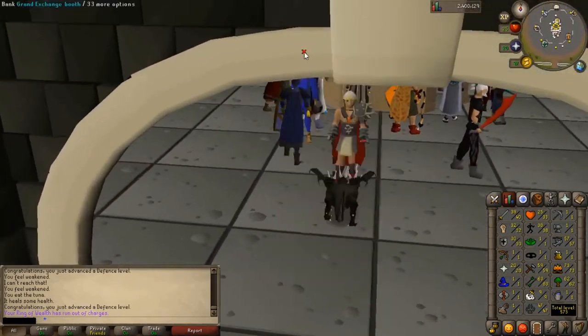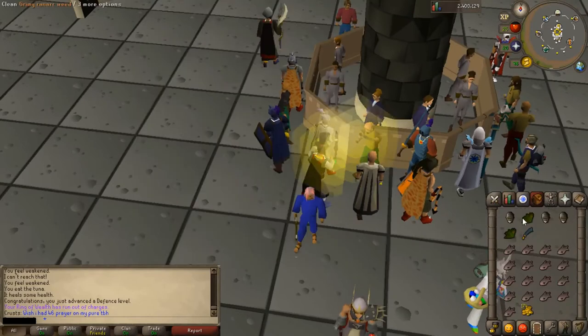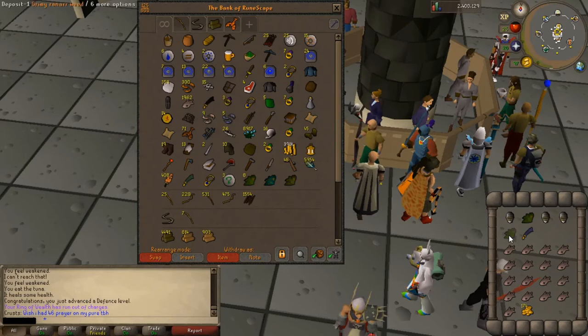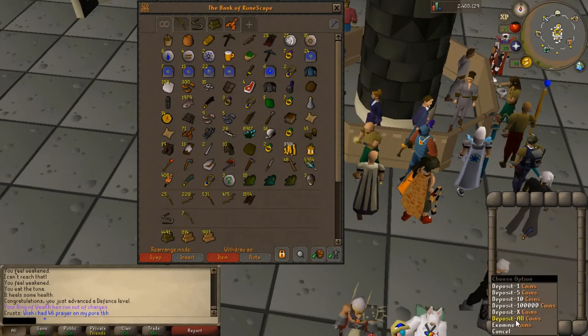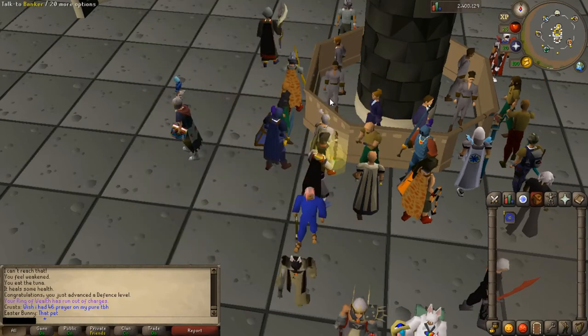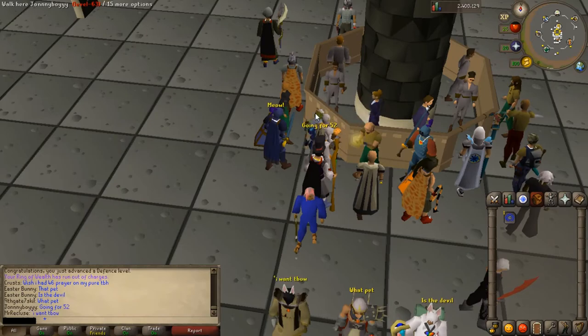I'm going to change locations now. I was going to do it at level 40 attack and just leave 20 defence but I decided against it. I also managed to get 10 Ranarr which is about 70k and a few noted herbs as well. I'll stick with Tuna for now but I'm going to get a Tab to Camelot, buy some Adamant armour, and meet you at the next training location.